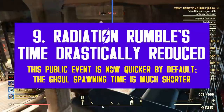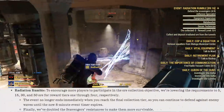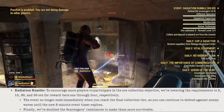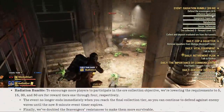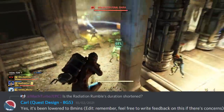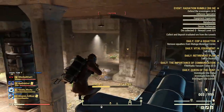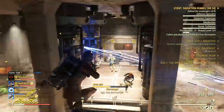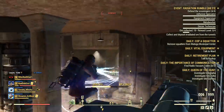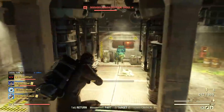One of the most noticeable changes is to Radiation Rumble, one of the most popular events for farming experience. First, the scavengers are now a bit stronger so they shouldn't die as easily. Moreover, the event time is being decreased from 10 minutes of intense action to just 8 minutes, in the name of pacing. This change is not very popular among players, so Carl advised players to write feedback if they're unhappy. Normally the entire server joins Radiation Rumble and 10 minutes goes quickly, but if fewer people join it can be hard to complete — so I kind of understand the reduction.